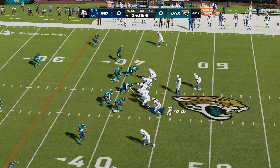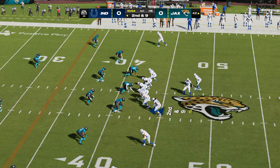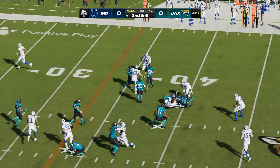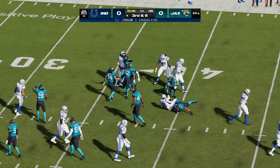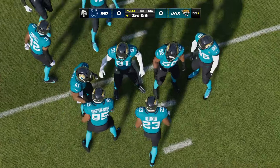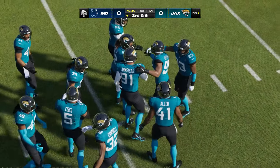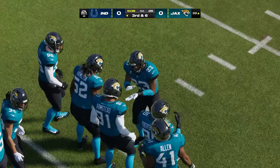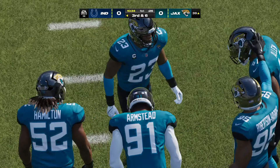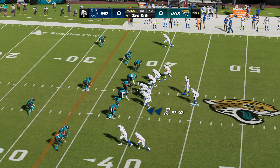Second and nine. They go to the ground again with Taylor, and he'll take it inside the 40 to the 39-yard line — only gets three yards there. Sets up third and six. Typically we think it's the strong safeties that are better tacklers, especially closer to the line of scrimmage amidst traffic. But in this case, how about the free safety coming up and making the big-time play?